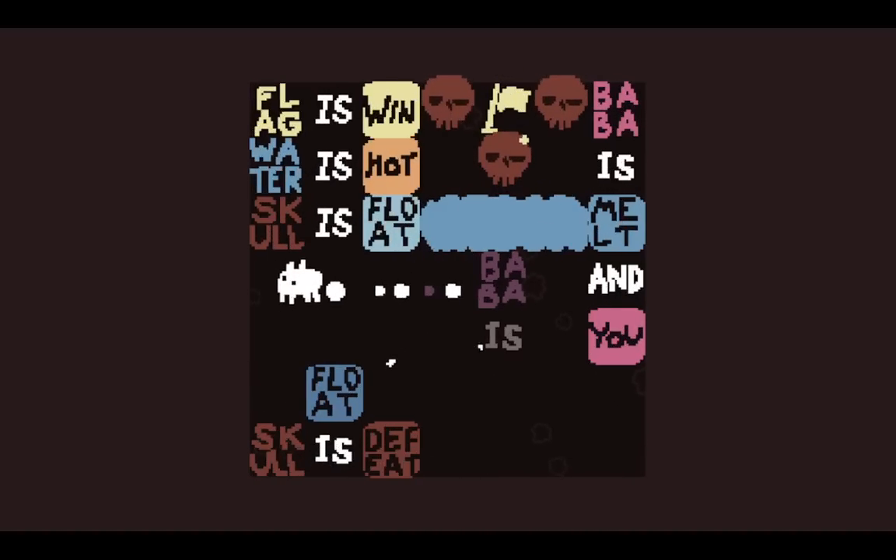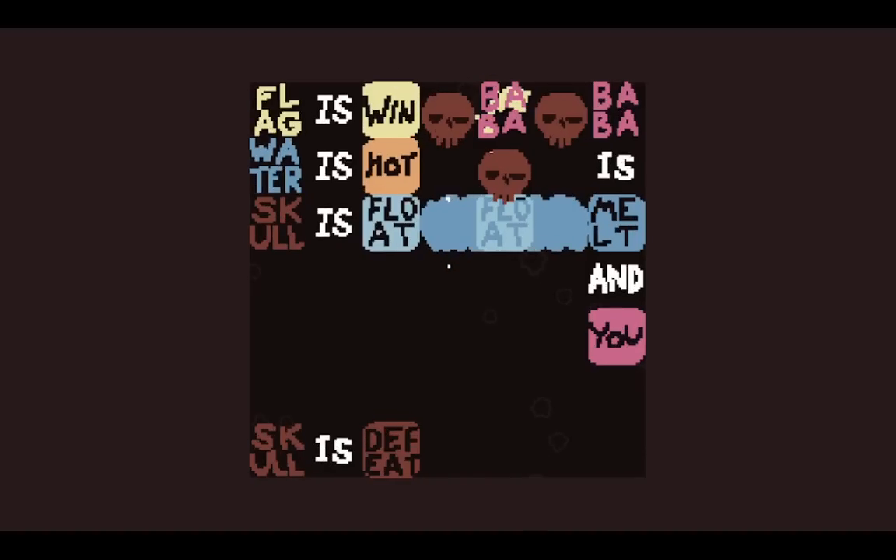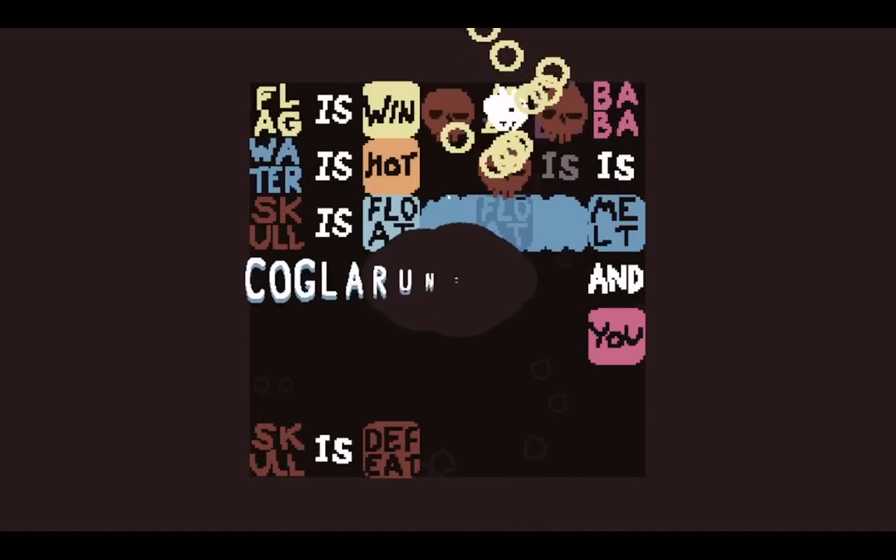We want to do Baba is float specifically vertically here so that we can break it later. There we go.